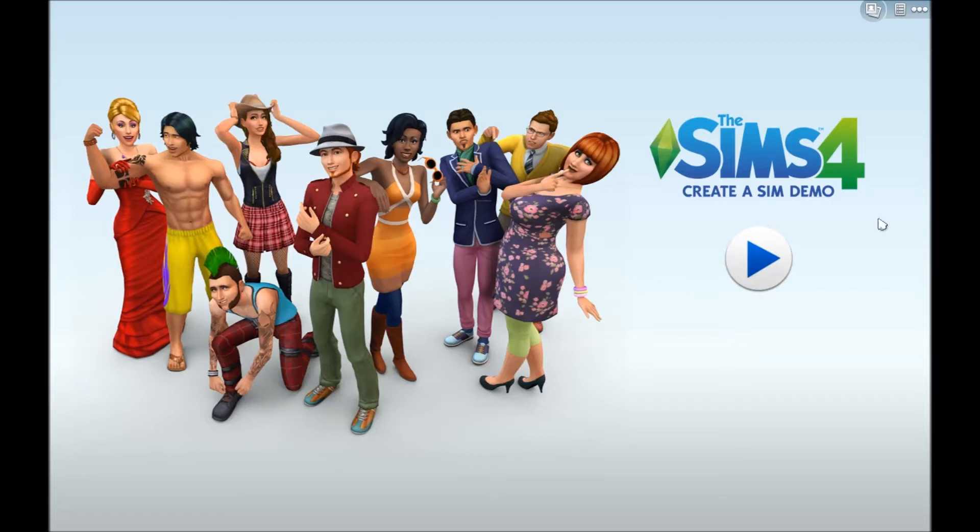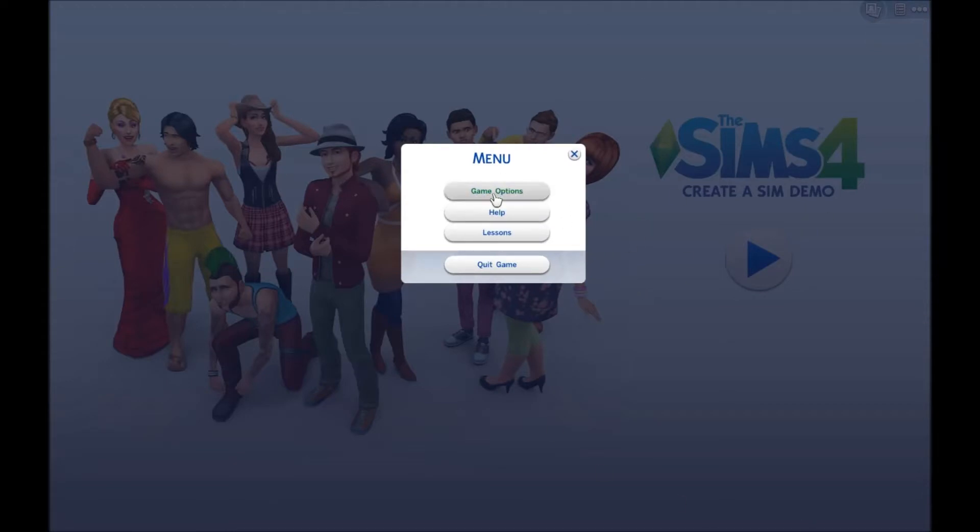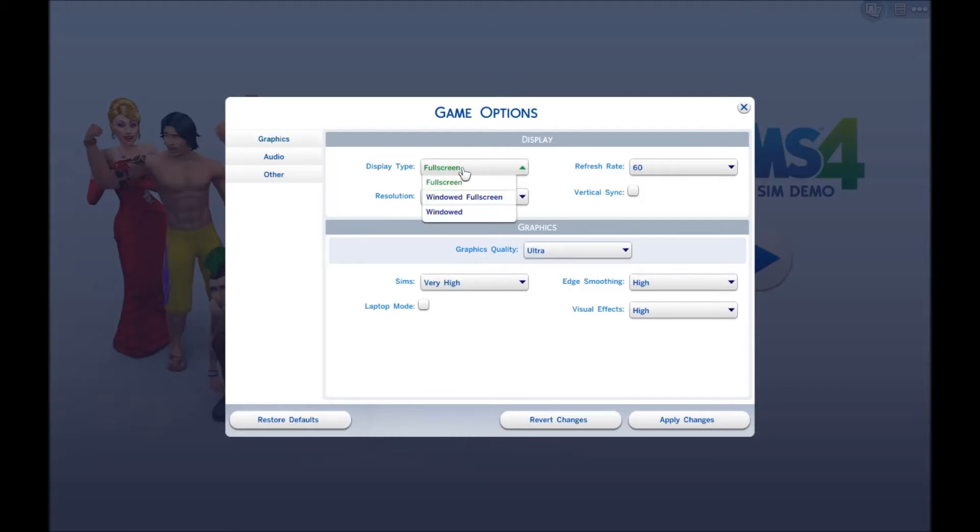Whenever I see a new game, I always want to know what the game options are — I think that's the most interesting part. So here are all the display settings: resolution, refresh rate, vertical sync. My graphics are on ultra. I have a pretty decent custom-built desktop — not the best, but better than a laptop. You can find my computer specs on my main YouTube page under the About tab.